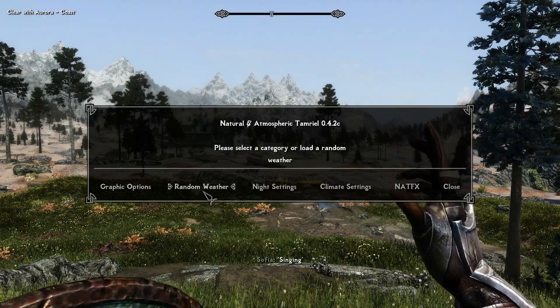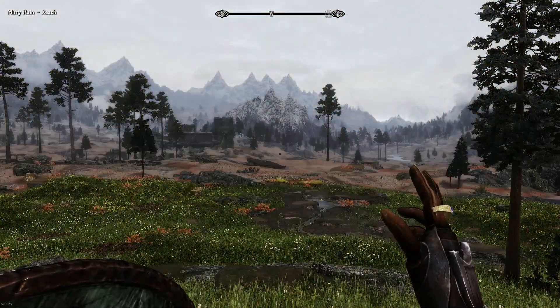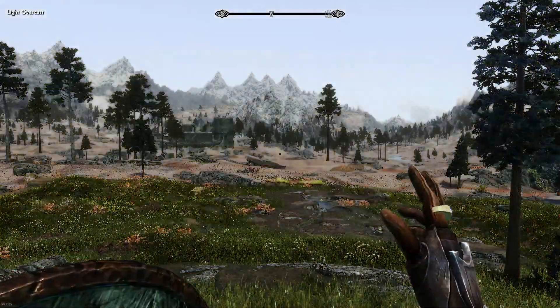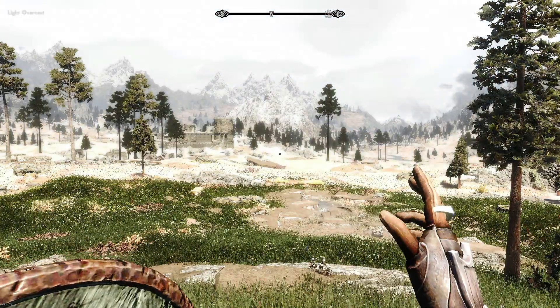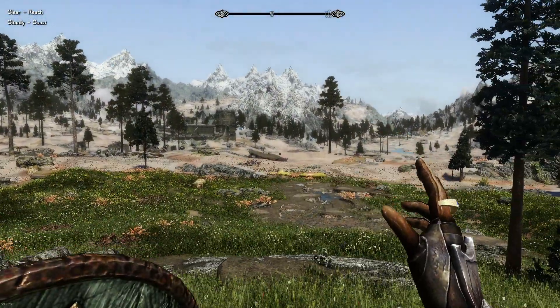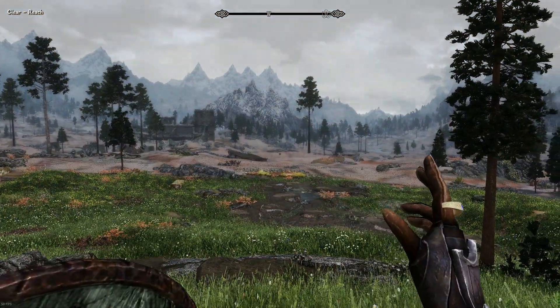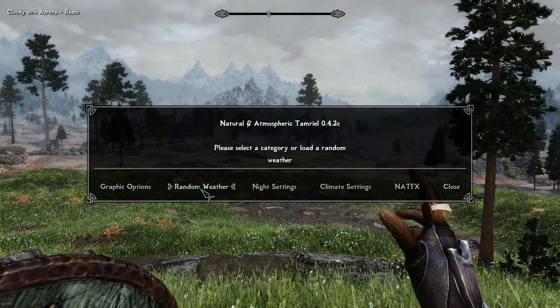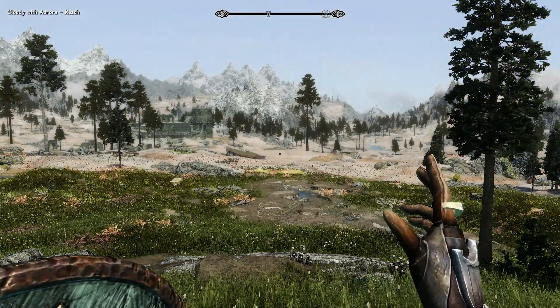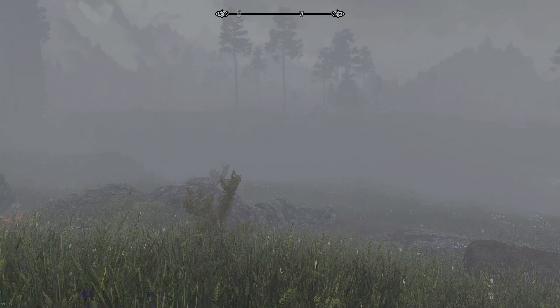One of the things I do like about the NAT weather mod is you can actually change the weather in-game however you want. It tells you in the top left hand corner of the screen exactly what weather you're changing it to - so here it's clear for the Reach, I'll click on that... cloudy with aurora on the Reach, and here we go, I finally found some fog.